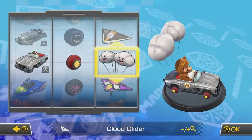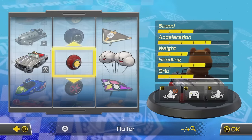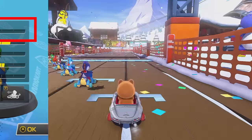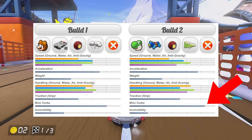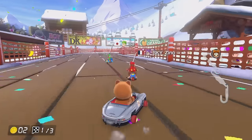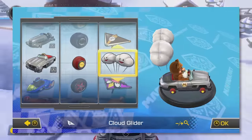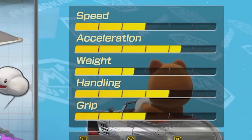Tanooki Mario in the 300SL Roadster with Roller Wheels and Cloud Glider has basically the same stats as everyone's beloved Yoshi Teddy Buggy, except it has more speed. What Yoshi Teddy lacks in speed, it makes up for with a slightly higher Mini Turbo stat, which is why it's currently the best combo in the game. But speed is just as important as Mini Turbo, so today we're going to be trying out this new combo, and maybe we'll discover the new best combo in Mario Kart 8 Deluxe.